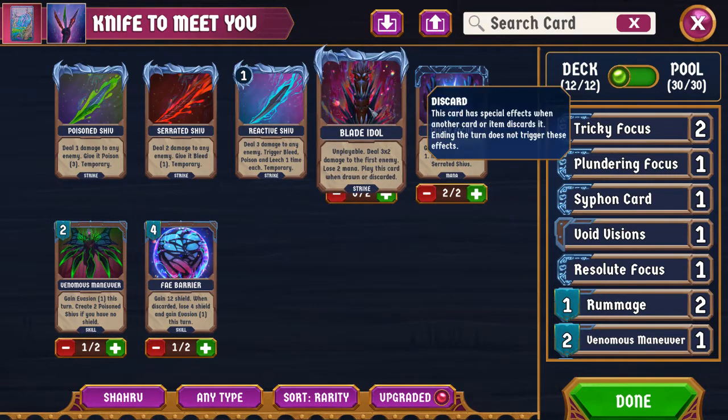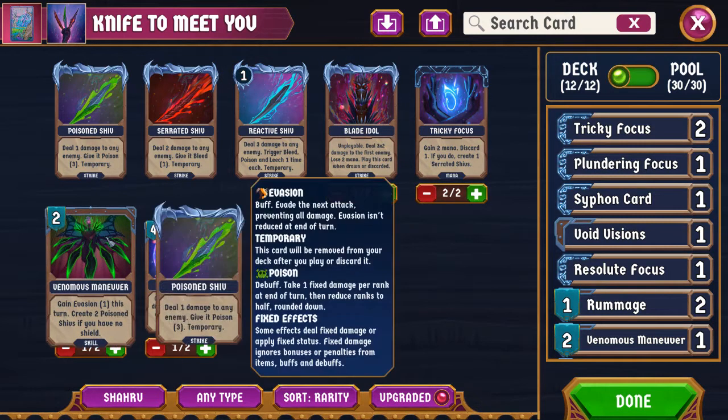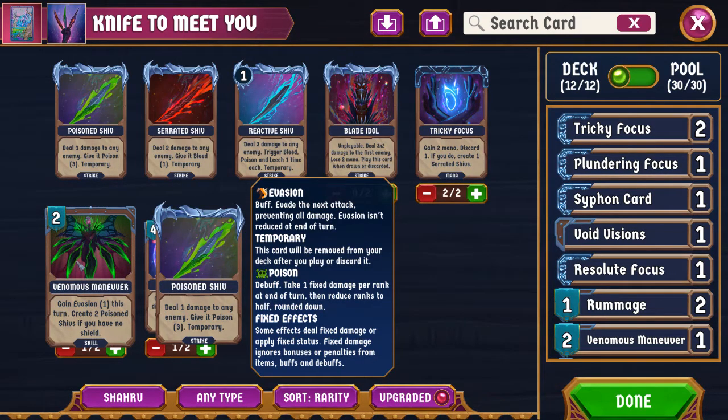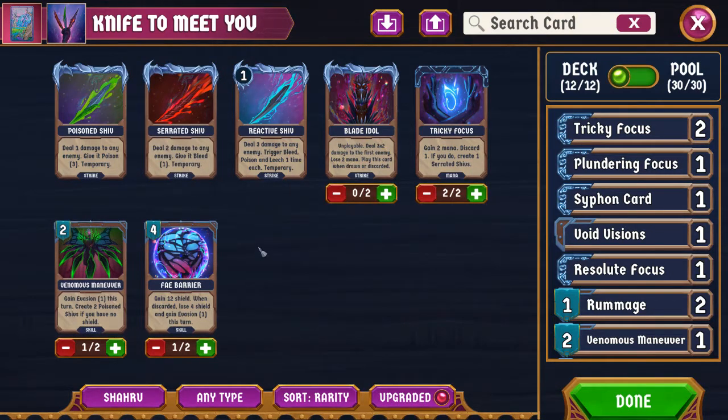In some ways it is similar to Benevolent Idol, but because it's a strike it has more synergies, and because you play it on draw and discard, it has some use. But I'm not the hugest fan. Your other cards: you have Venomous Maneuver, which is gain Evasion 1 this turn. This is actually the first card at common that will let you straight up gain evasion this turn with no downside. Shahruh is very good at evading things. You don't have access to hidden, but you do have a lot of ways to get temporary evasion stacks. Venomous Maneuver also creates two Poison Shivs if you have no shield — so ideally you want to get rid of your shield before playing this. Bleed is a pretty big part of this character.